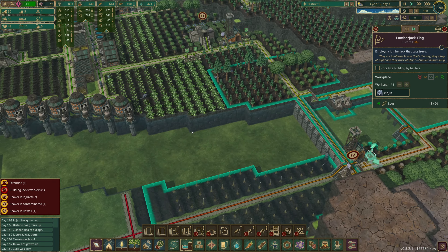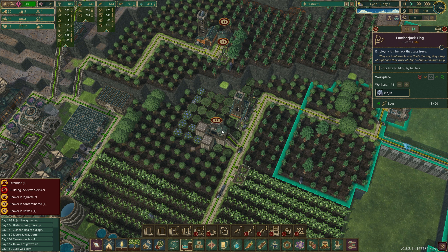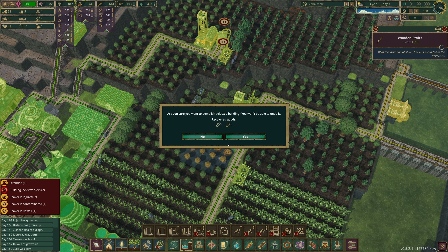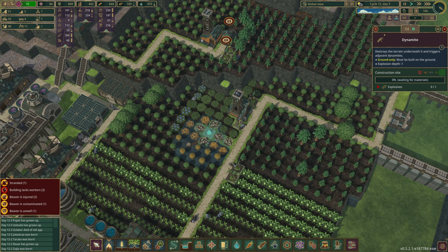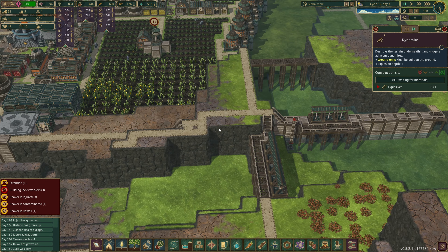We really need haulers - we're a bit short at the moment. One of the things we should probably do, because it's a wet season, is replace these levees. We'll delete this one and chuck in some explosives as a priority job, because we need to blast down three layers to put in the water dump with the stream gauge so we can automate it.